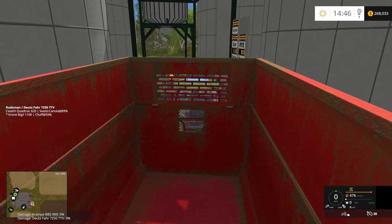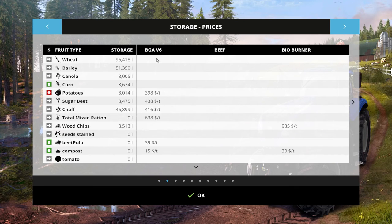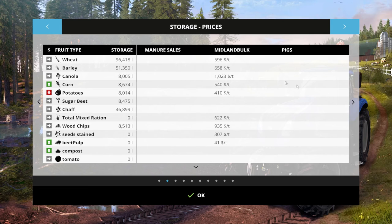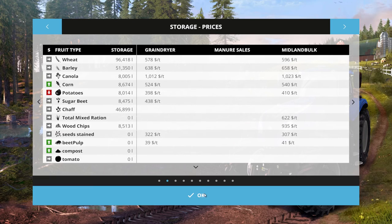Let's figure out where to sell this stuff. Looking at wheat options: BGA version 6, beef bioburner, grain dryer at 578, Midland bulk at 596. Does anybody remember where the grain dryer was? It's over by the bio place, isn't it? Somebody suggested I should bag the grain — not quite sure how to do that. The grain dryer, chicken goose grain dryer, is up by the compost sales near the garden center.